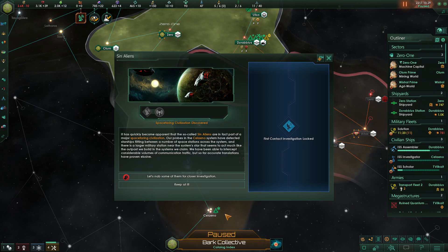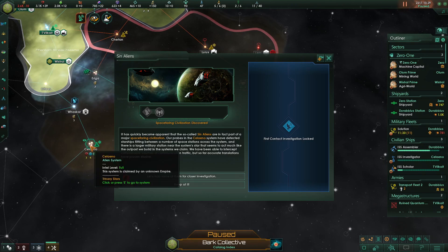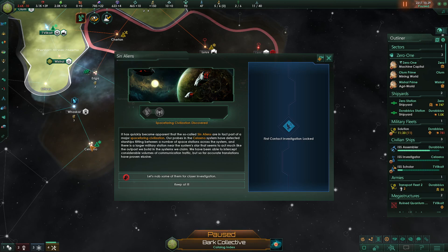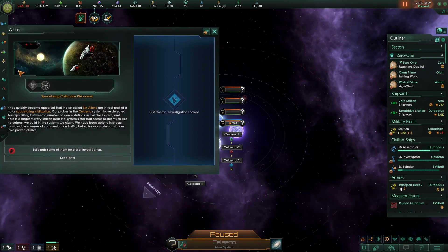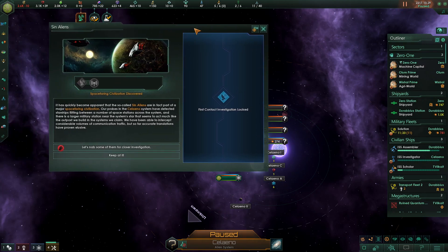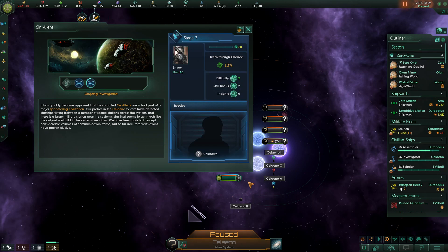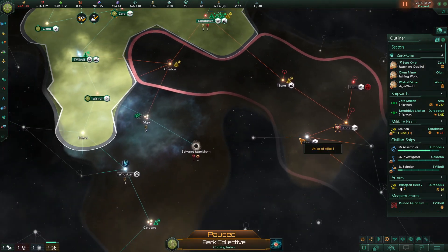It's becoming apparent that the so-called signals are in fact part of a major spacefaring civilization. Probes are in the Cellular system. I have detected starships moving between a number of space stations across the system. I was right — there is a space station here. We've received their transmissions — it's a larger military station. We've accepted considerable volumes of communication traffic. I could try to translate some of them, and why not — it worked well the first time.